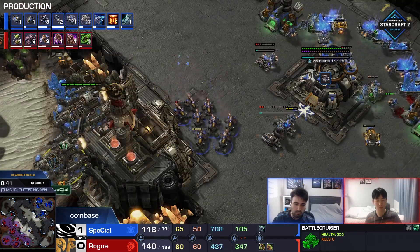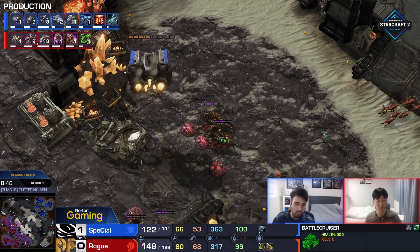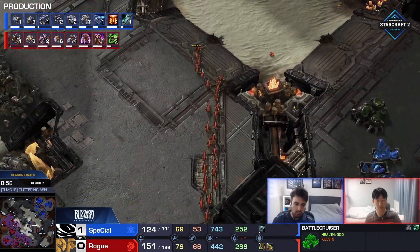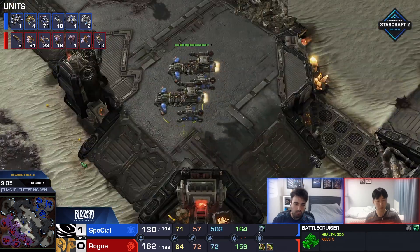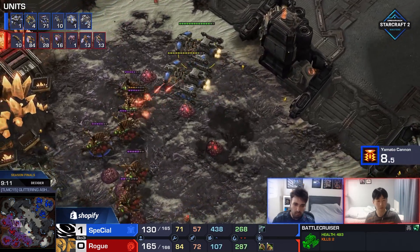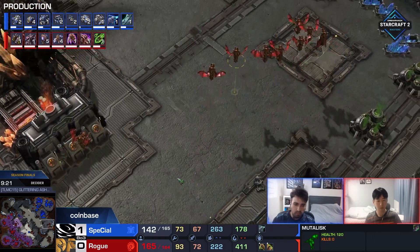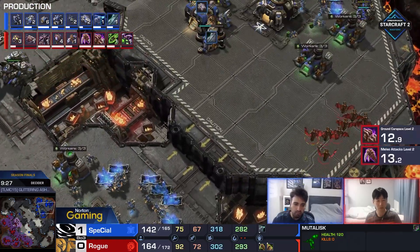He's going for Mutalisks. Are you surprised to see those? A little bit - maybe he just wants to deal damage. But I think Corruptors would have been the far safer option here. The first Thor is already out as well. I don't think we have any Cyclones, Missile Turrets or Widow Mines, so it really does all come down to one big Thor and those two Battlecruisers. I don't know if both of them can teleport home. Rogue is not just going up to five bases but already going up to six bases. We are going to have Yamato Cannon in eight seconds, and one of these Queens doesn't get healed up. Special gets a little bonus pick-up there. Now, if he finds two Yamatos he can get two more. But we have barely any anti-air here, and one Thor cannot possibly defend three bases.